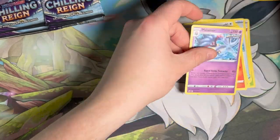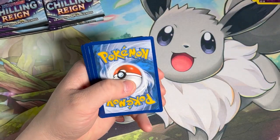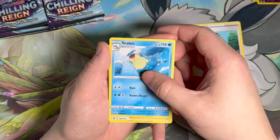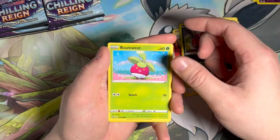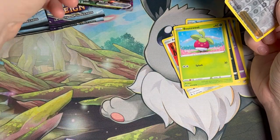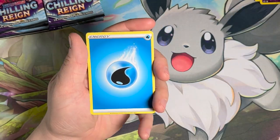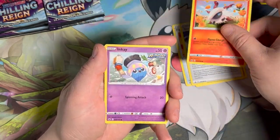Right now Chilling Reign and Fusion Strike packs at one time were going for two dollars and fifty cents a pack, which is extremely low. So I figured they're not too expensive, why not just try to pull whatever we can out of them. Got a Cinderace V-Max — so there's our first hit out of the Chilling Reign. So far no luck with Battle Styles, Fusion Strike, or Chilling Reign chasing that Moltres, but we'll see what we can do.